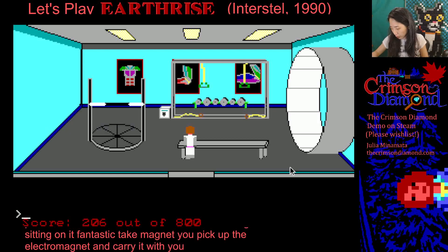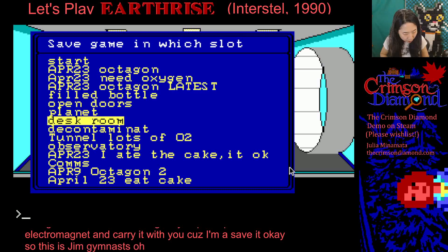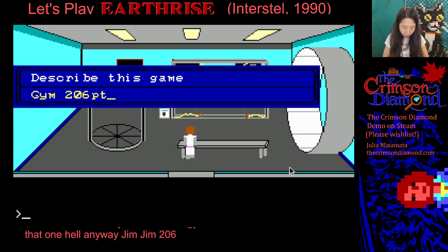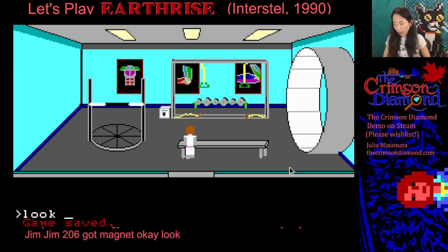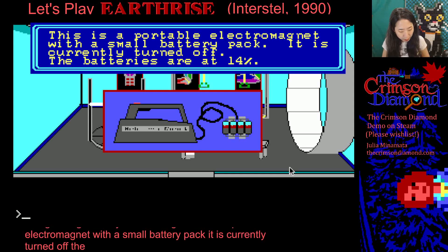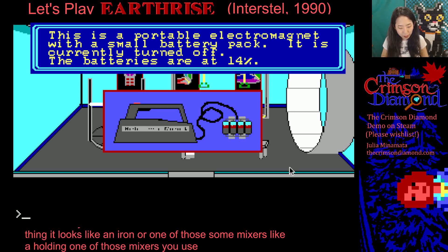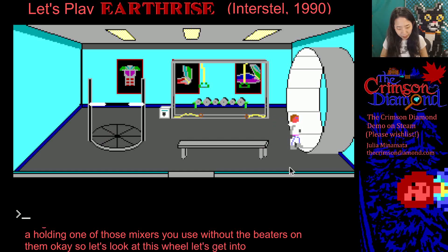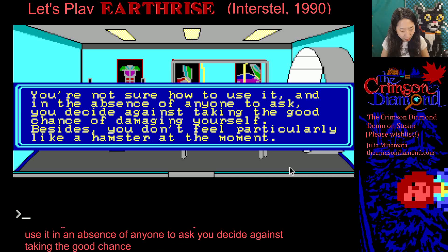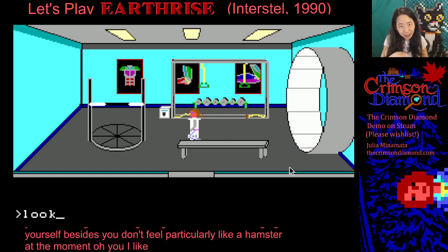I'm gonna save it — gymnast save, 206 points, got magnet. Look at magnet. This is a portable electromagnet with a small battery pack. It is currently turned off. The batteries are at 14%. It looks like an iron or one of those mixers. Let's look at the wheel — can we get into it? Use wheel. You're not sure how to use it and, in absence of anyone to ask, you decide against taking the good chance of damaging yourself. Besides, you don't feel particularly like a hamster at the moment. I like all the muscle diagrams on the wall — that's a nice touch.